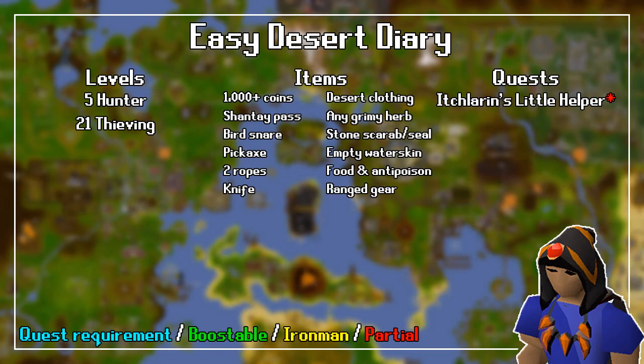You also need an Empty Water Skin, Food, Anti-Poison, and Ranged Gear — specifically a Weapon and Ammo.